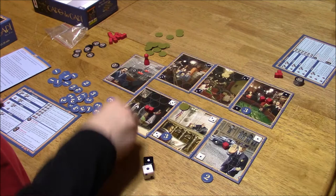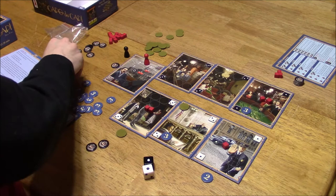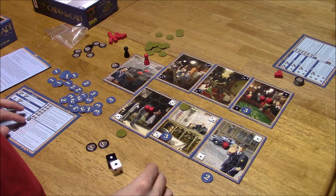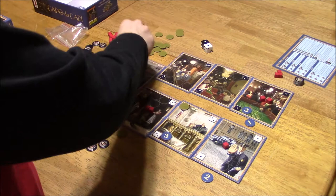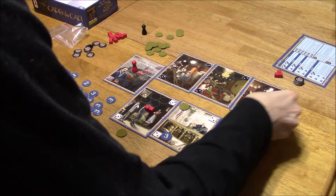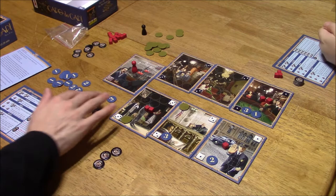One and one — double ones! Place influence token worth one next to any card. I will put it up here. I think I will end my turn because I'm pushing my luck here. This goes back to zero. I get to put my two up here, my one goes here, and my bribe goes here.